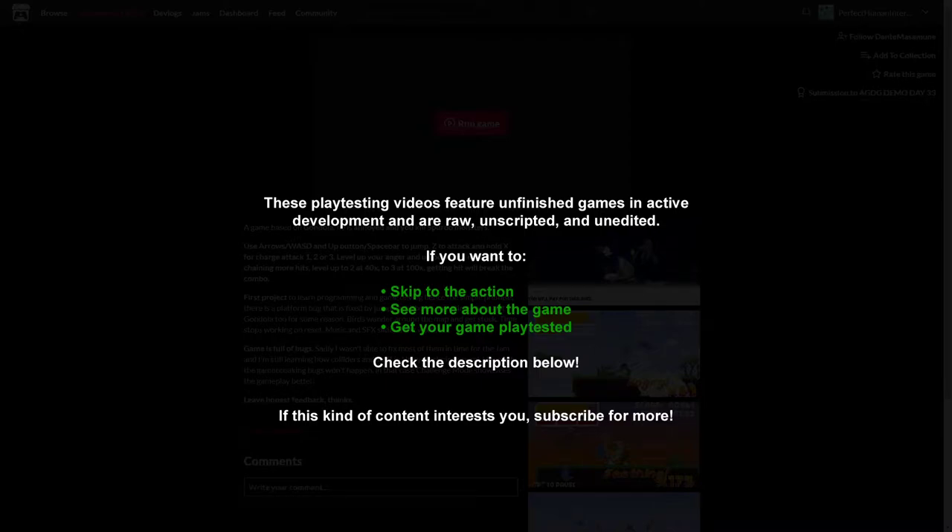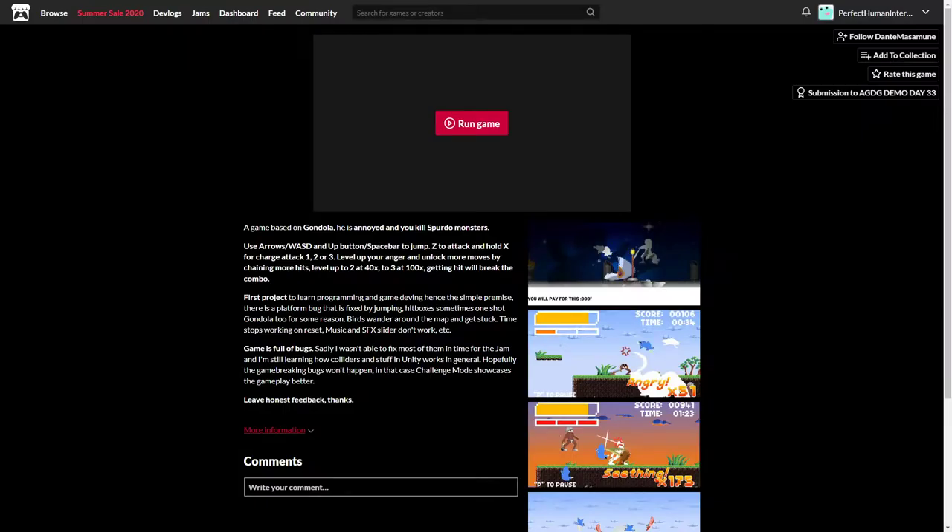Hey everyone, it's Fi, and we're checking out Gondola is Loose. This is a game I've not seen before, I don't know anything about it, but we're going to give it a playtest and see if we can give some useful feedback. I've got the game page open here, which is also going to be what we're going to run the game in apparently — it's embedded in the page, there's no downloadable version. I do prefer having a downloadable version, they tend to be a little more stable, but we'll just play it in the browser.